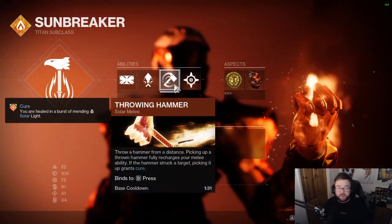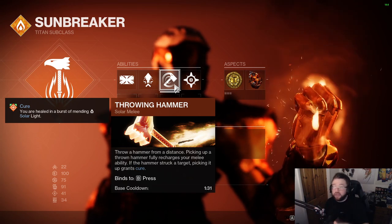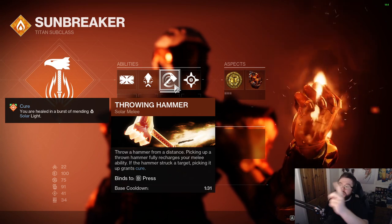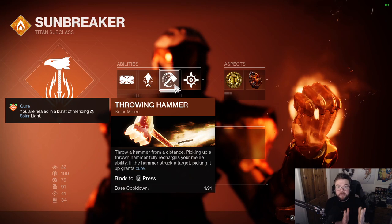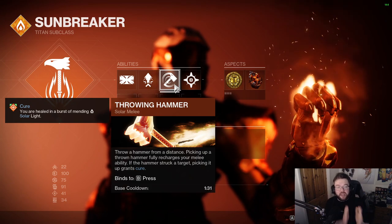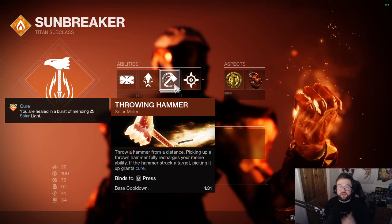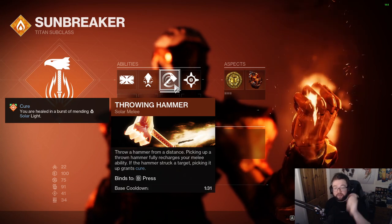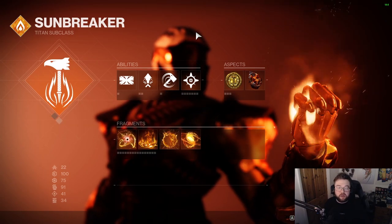Back to the build: when you throw your hammer and it hits an enemy or a boss — it doesn't have to be a final blow — when you pick up your hammer you will get Cure. This is a medium burst of healing, not health over time, just an instant burst. So you throw the hammer, pick it up, and you get healed. Good for survival.